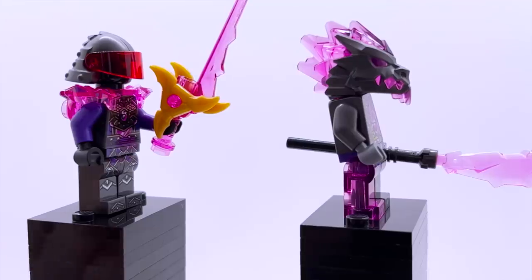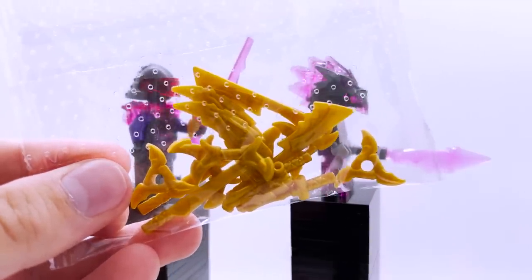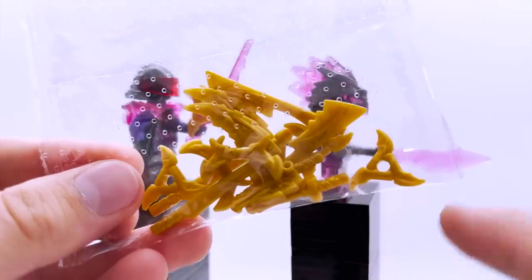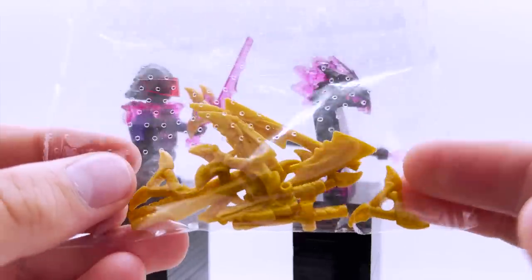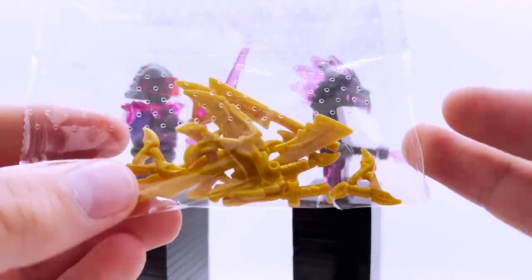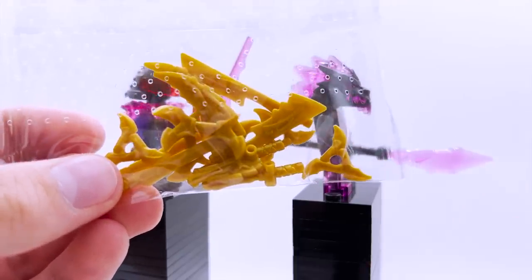The set also comes with every other one of the golden weapons in a separate bag, and every single set this wave comes with this. It comes with two of every single weapon except the nunchucks — two scythes, two swords of fire, four Shuriken's Vise, and then two handles for the nunchucks of lightning to make one total weapon. I'm not going to go over all the weapons in this video since it'd be redundant across eight separate videos, but check out my review of the golden dragon or the Temple of the Crystal King if you want to see me review all of them.